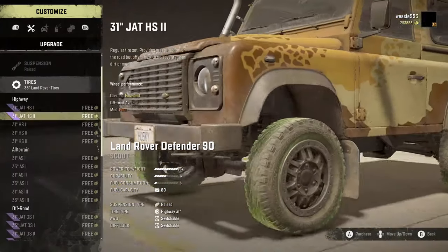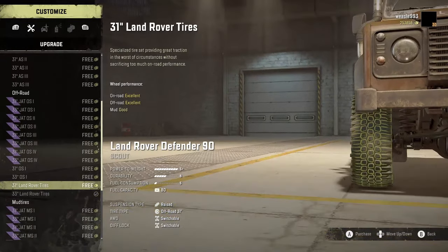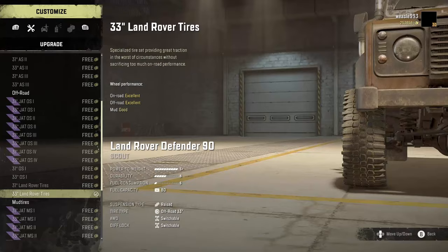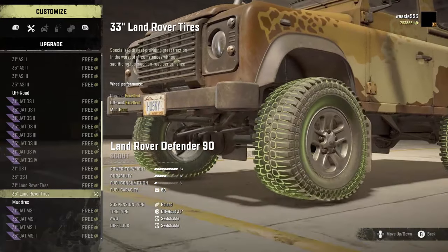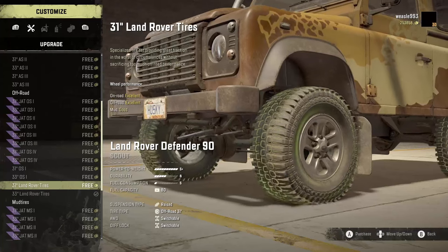And lastly, we have the Land Rover Defender 90. Again, Land Rover tires — the special tires for the Land Rover — 31s or 33s. And again, they make it a little bit wider, adding stability. Could give you some more traction as well.